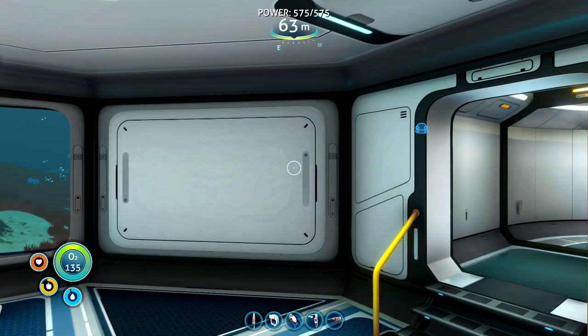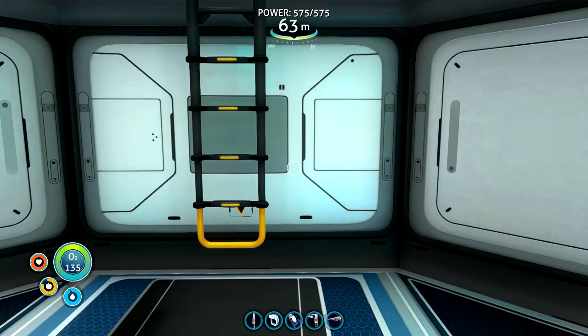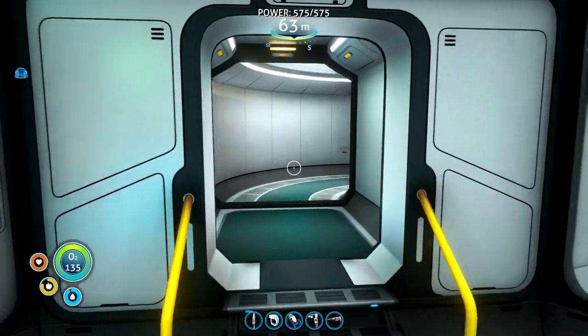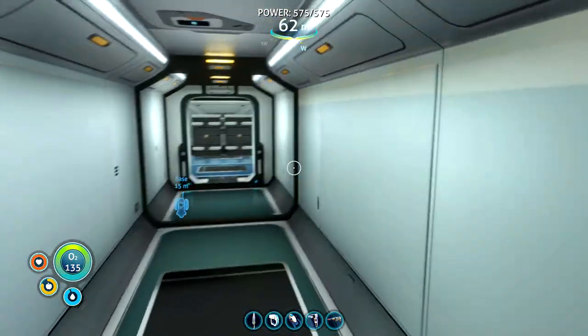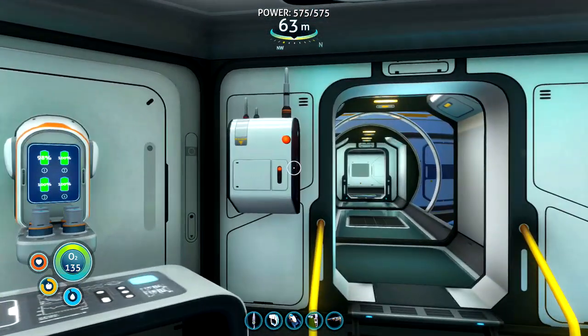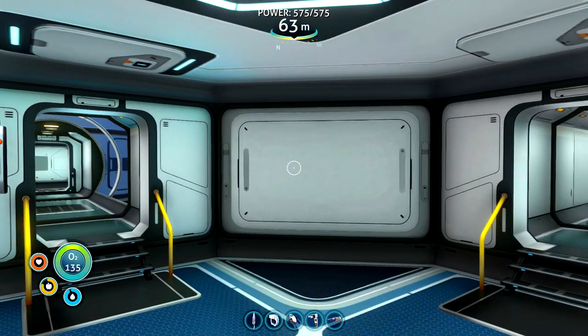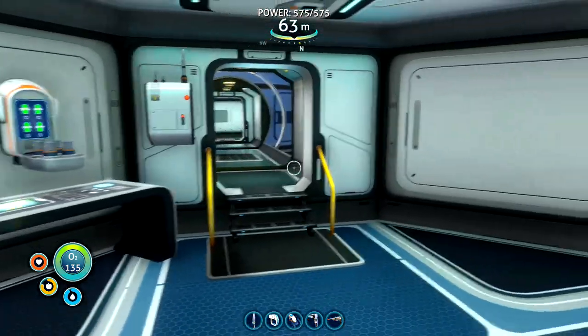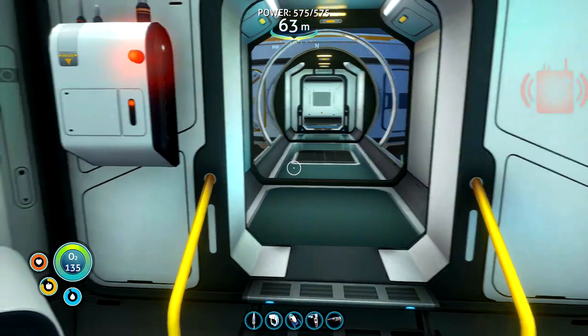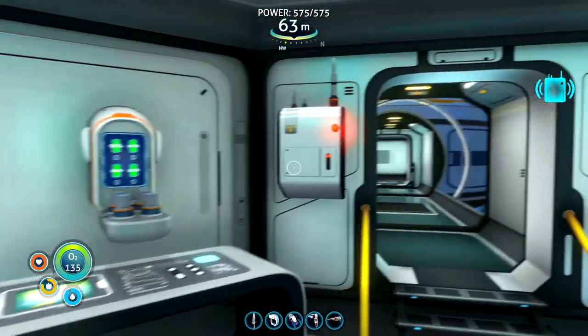Previously we've managed to build ourselves a base, and today I want to expand on that a little bit. I've added a radio — we haven't got any radio signals come in yet so we don't need to go back to the pod anymore. I do need to add a first aid kit and some battery chargers. In particular today I want to get the observatory done so we can start growing some food.